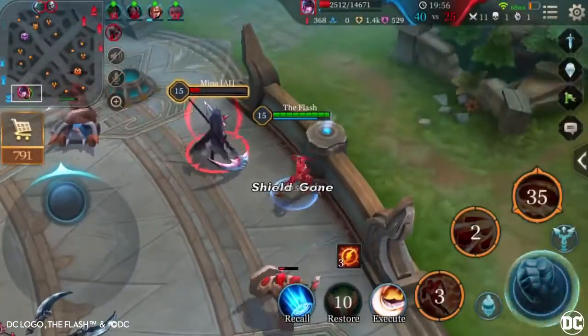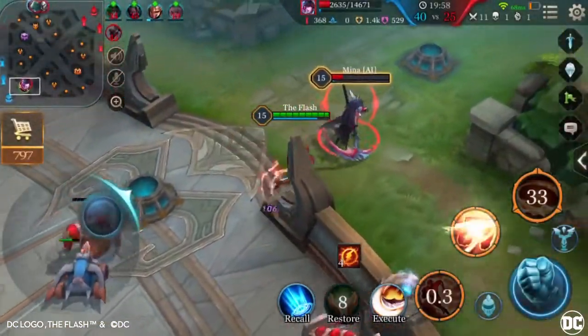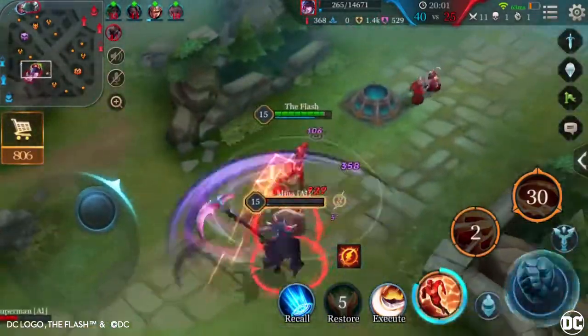Tip 3: For Level 3 Arcana, get Violate, Guerrilla, and Hex. For Talents, get either Execute or Flicker.